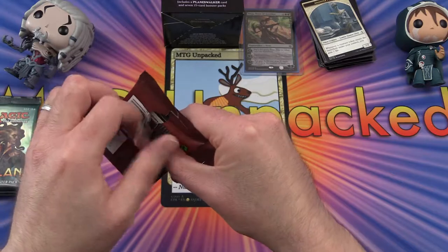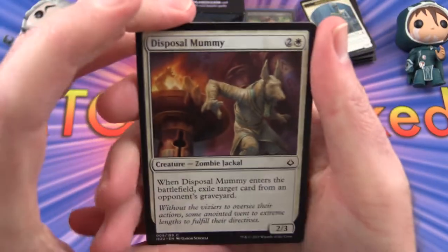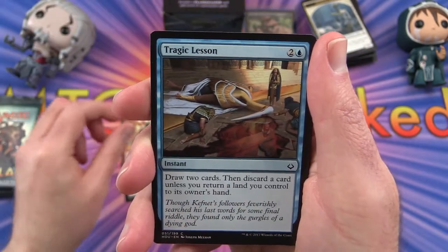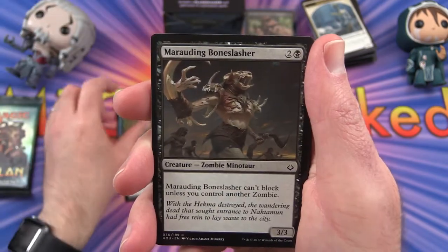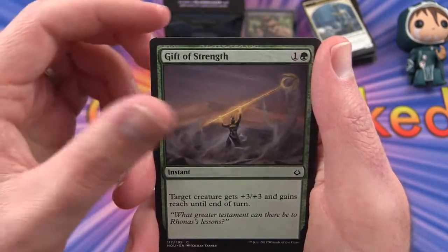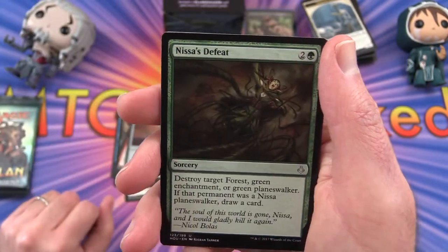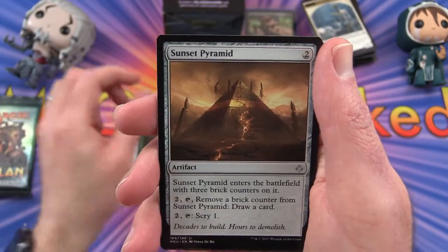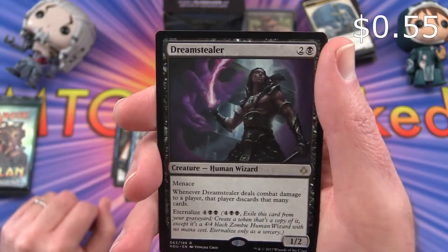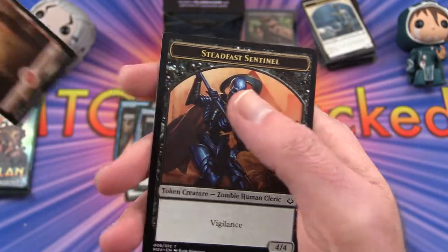Getting towards the end here — Hour of Devastation. We get a Disposal Mummy, Khenra Scrapper, Tragic Lesson, Oasis Ritualist, Marauding Boneslasher, Bitterbow Sharpshooters, Desert of the Mindful, Gift of Strength, Crash Through, Manticore Eternal. Uncommon is Nissa's Defeat. Sunset Pyramid, Eternal of Harsh Truths. And Dream Stealer is the rare. And a Mountain and a Steadfast Sentinel token.